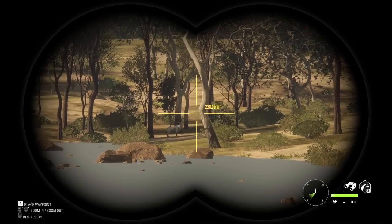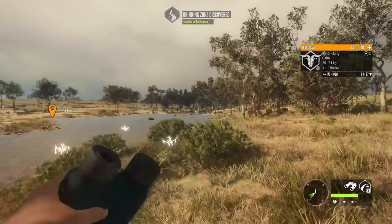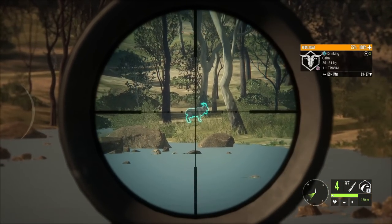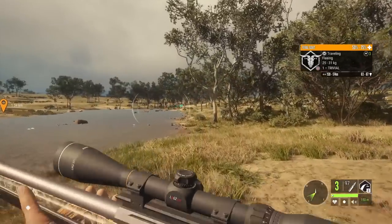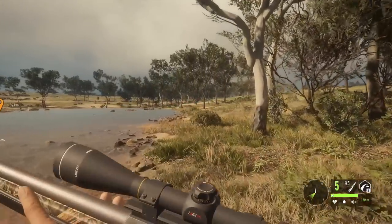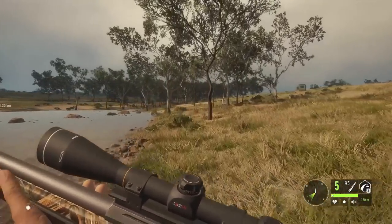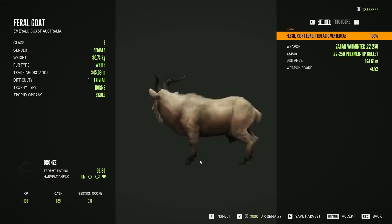It's also a Feral Goat drink time on this server, and I thought it might be good to look at the white variation now and compare that to the Albino, because in the past they were just about indistinguishable. We're going to go with the 22-250 on that. I believe that's the white fur type — it's so hard to tell on Emerald Coast. The way the lighting is, if a goat is standing in the shadows it can go from looking like the black variant to actually being the brown variant. But it looks like that is indeed the white variation.